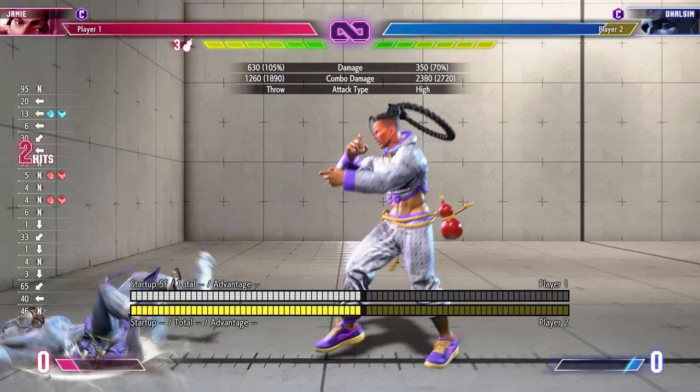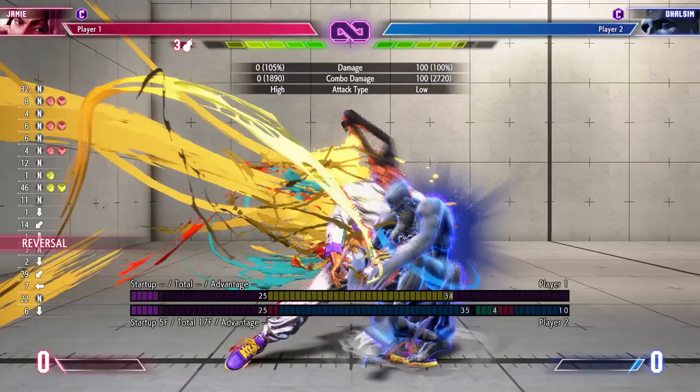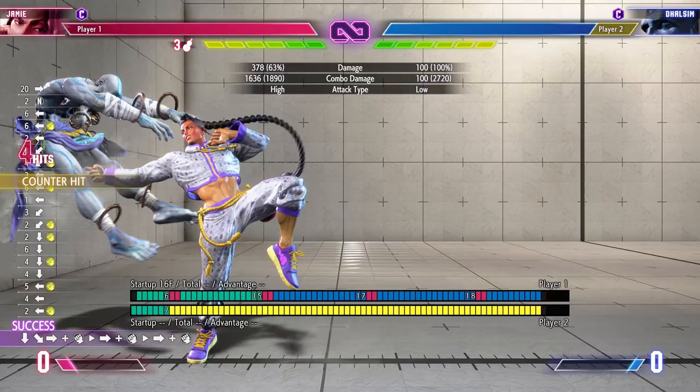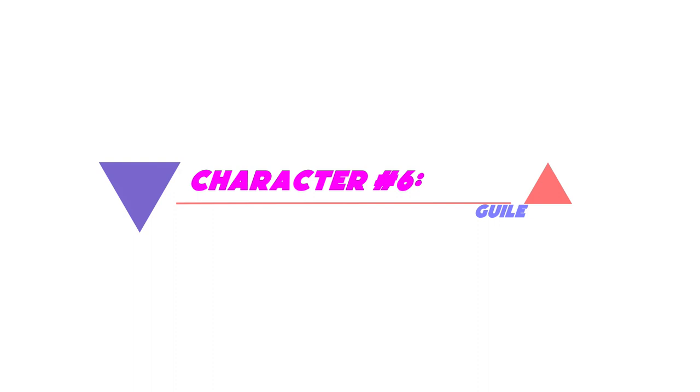Now this is going to be a doozy. Dhalsim is pretty much trying to keep you at bay while you're trying to get in, so you really have to exercise a lot of discipline and patience as you inch your way in and look for openings when Dhalsim makes mistakes. When that happens, score the knockdown, use drive rush pressure, use drive impact pressure to keep him cornered, and rinse and repeat until you get the win. Otherwise, have fun, because it's going to be a tough one.